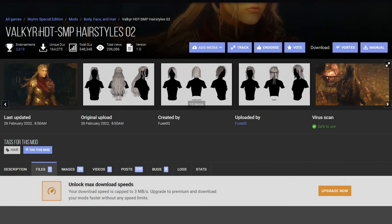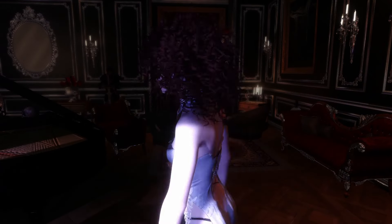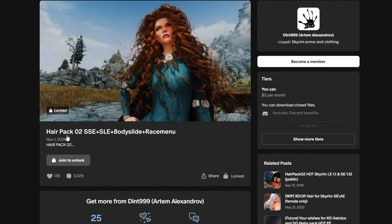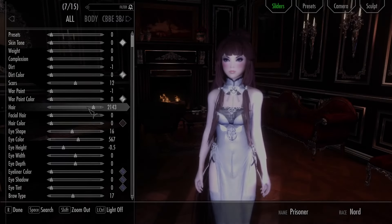She also has a couple of hair packs as well — they're called Valkyr HDT S&P Hairstyles and Valkyr HDT S&P Hairstyles No. 2. Check out this hairstyle — it's all blown out. I just absolutely love the way they move. Look at how many hair strands there are. Amazing. Another hairstyle from the mod — just beautiful. We also have shorter hairstyles as well.